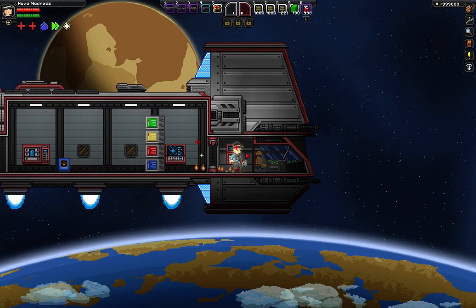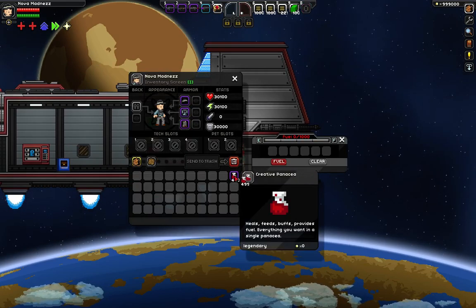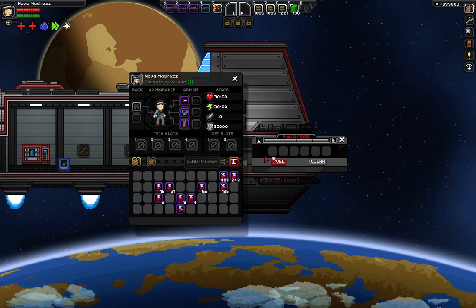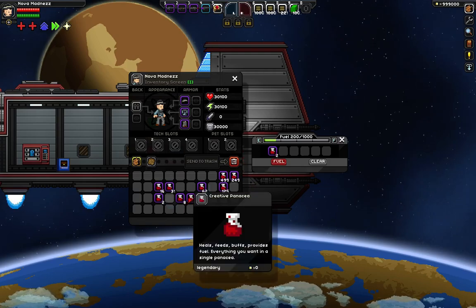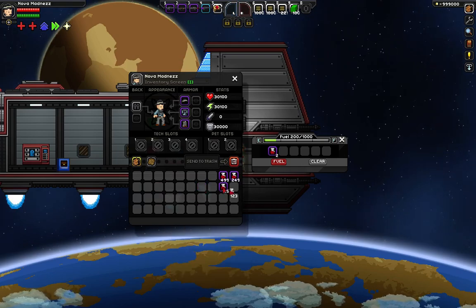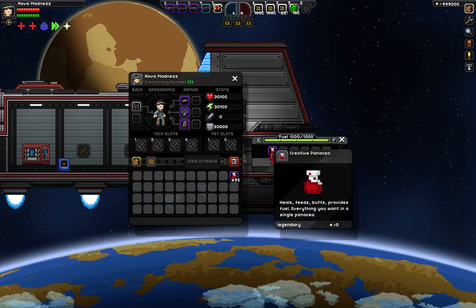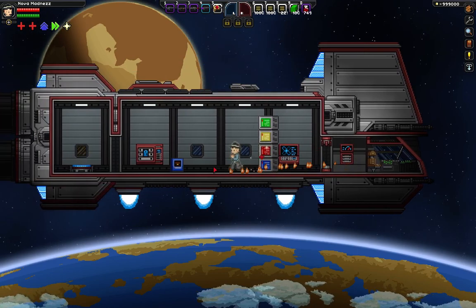Also, if you go over here to the fuel area, this is actually a really good fuel source. Because if you just take like — hold on, I gotta get just one — if you just put just one in, it gives you a hundred. So each one of these is a hundred fuel. So that's actually pretty good. Let's collect it all back up and you can just stick it in there and just completely have infinite fuel.